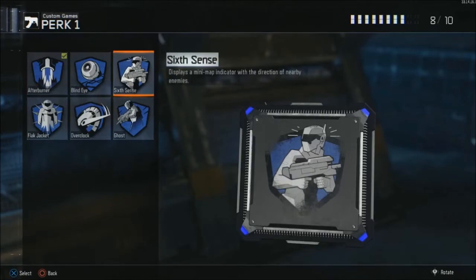For the third perk in the Perk 1 slot we have Sixth Sense. You'd want to use this perk if you're going to be running and gunning, mainly with an SMG. I would not recommend using this if you do not know how to play the game and therefore you're using the Gorgon.